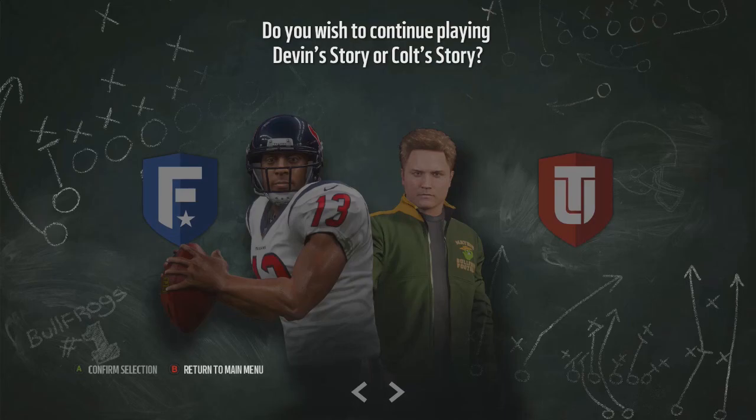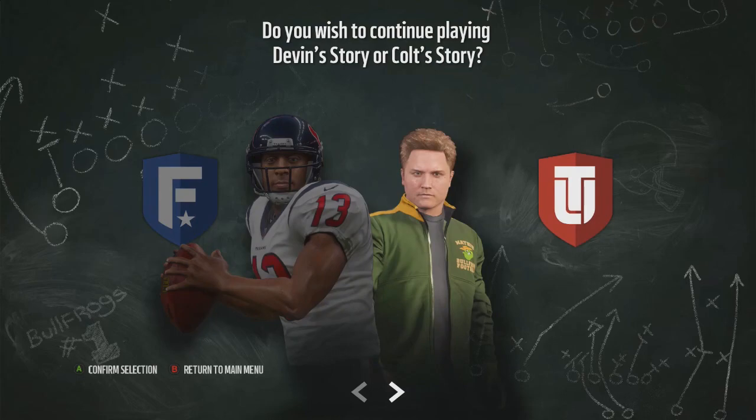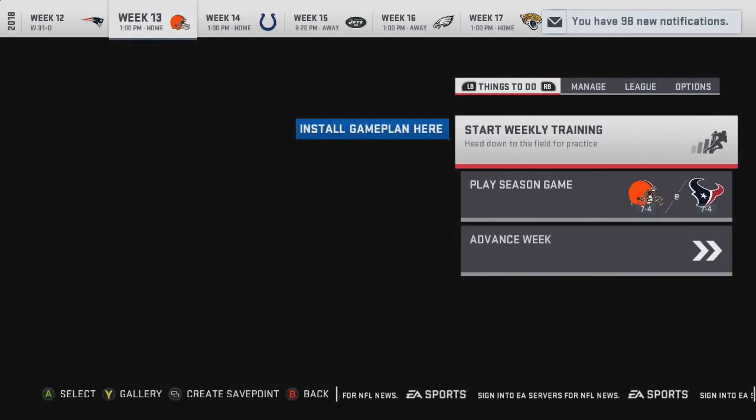We are at the end of the credits and you get the option right here — it says do you wish to continue playing Devin's story or Colt's story. Unfortunately, since Colt wasn't actually signed to a team in Longshot, you can't play franchise with him. If you click Colt's story, it brings you to Madden Ultimate Team and you get his head coach card. Or you can confirm selection and continue playing Devin's story, which brings you into a franchise mode that picks up where Longshot left off.